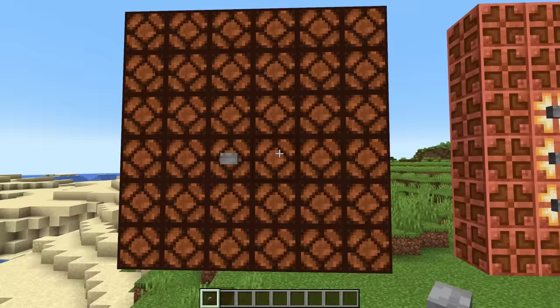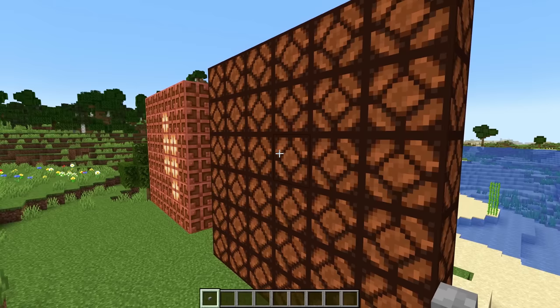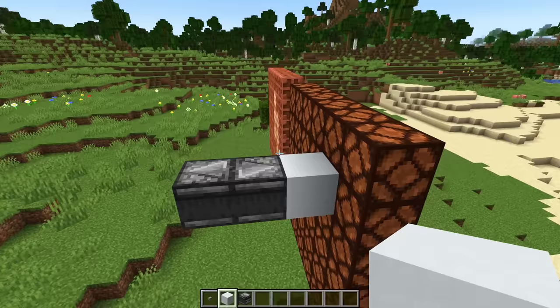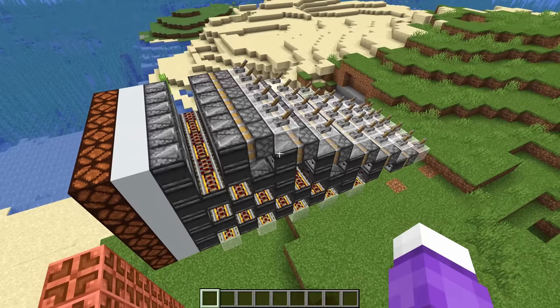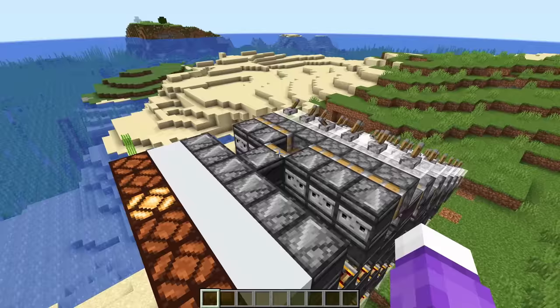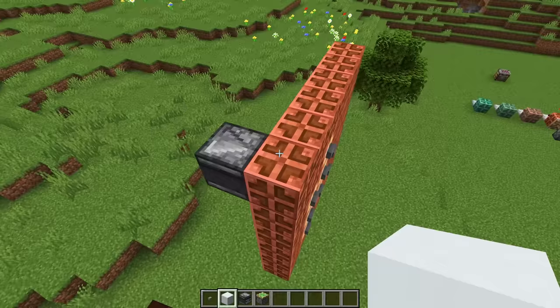The redstone lamp doesn't stay on, but the copper bulb does. If I want to keep the redstone lamps on, I've got to use a bunch of space behind it — I have to strong-power it through another block. This is actually taking up a lot of valuable space, because you still need to be able to turn every other pixel on independently. This gets very big very quickly. Most of the size comes from the fact that the lamps don't stay on by themselves, so we need observer clocks or redstone blocks to keep them on. But the copper bulb just solves all of these issues.